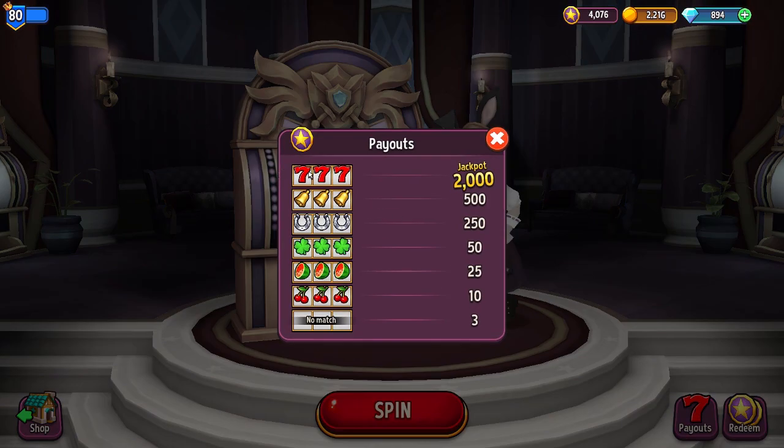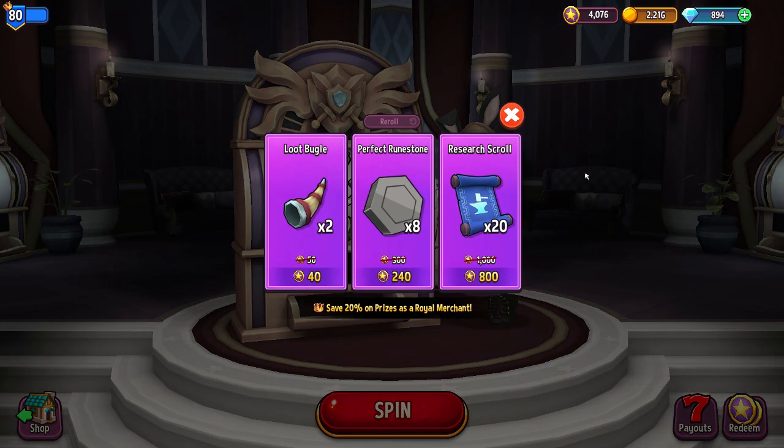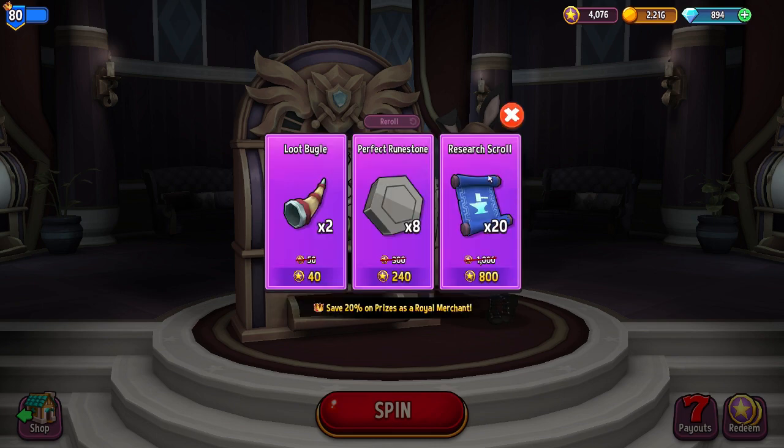You can see the layout here — triple sevens is 2,000, and it staggers down to no match where you just get three. That builds up star points which you can redeem for different items to help build up your base. You can reroll them but it's on a cooldown, so I'd suggest not buying things you don't need because these points are hard to build up.